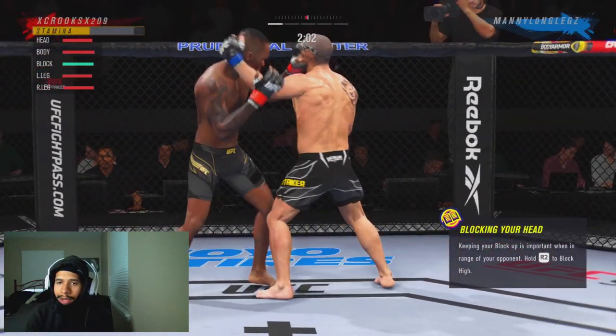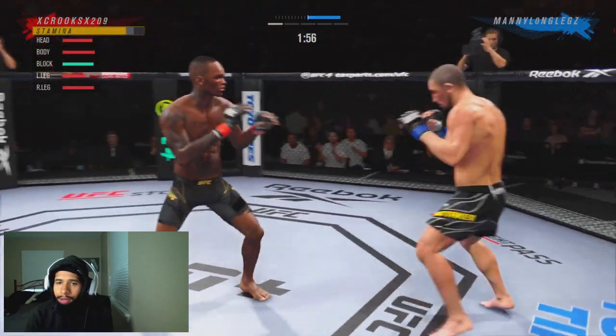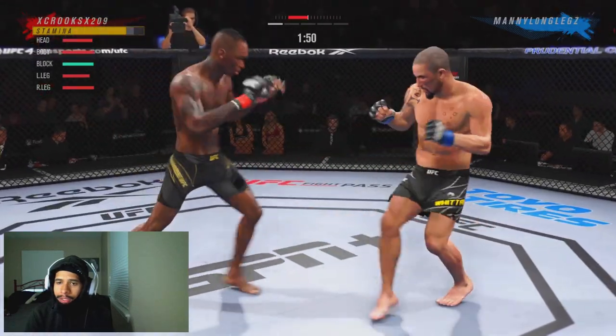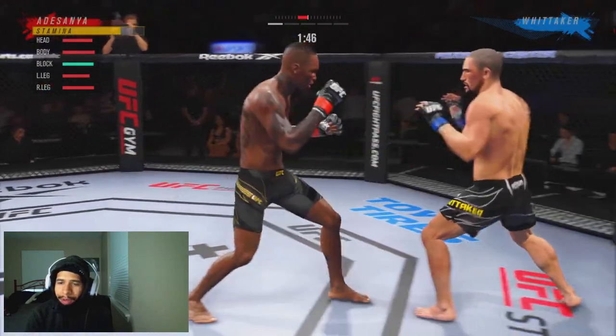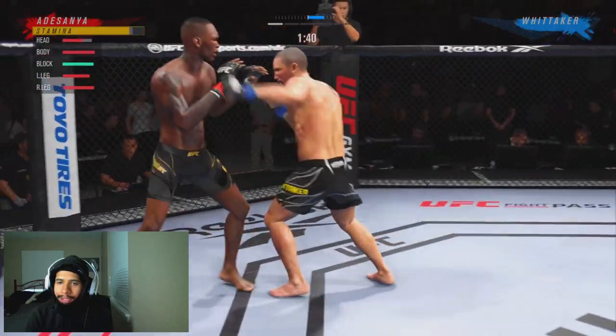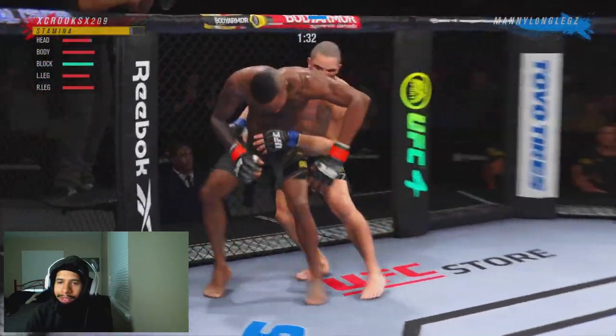There, we hit him with a good body kick. We miss on the straight. He's able to clinch us, but we punch our way out of the clinch right there. We feint the leg kick. He responds with a good leg kick of his own. He's going to miss right there — we're out of range to make him pay, but that's okay. Going down to the body, try to go back up to the head. He clinched us up. There's another clinch.